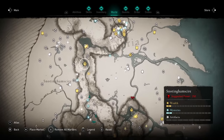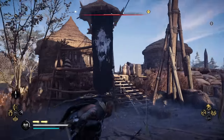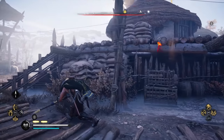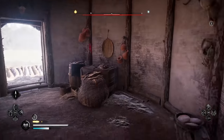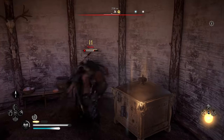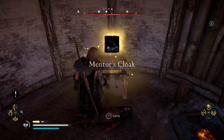The next piece is also in Snottingham Shire, in a camp that is north along the river. This one you will have to fight people, or at least one person to get the item. I went ahead and cleared out the camp because this particular NPC will try and run away and basically ruin everything. Once you open this up, it's going to try and run away — I highly recommend using the rope to prevent them from leaving. You will need the key that person holds to unlock the chest and get the Mentor's Cloak.